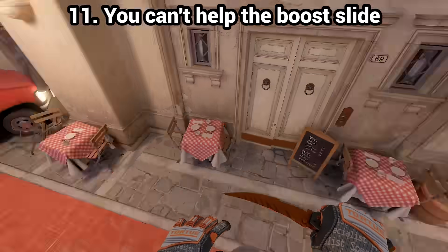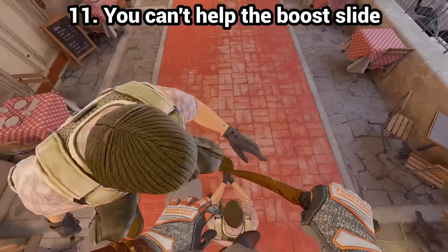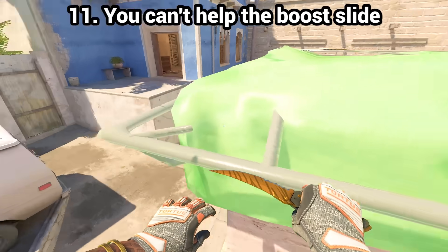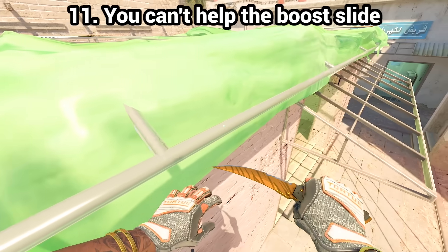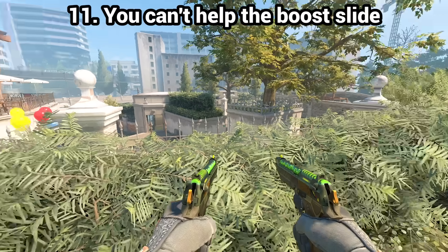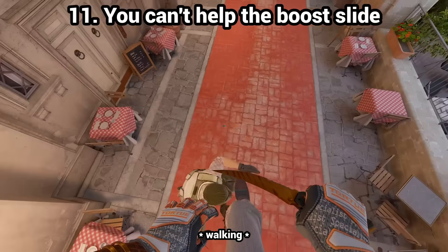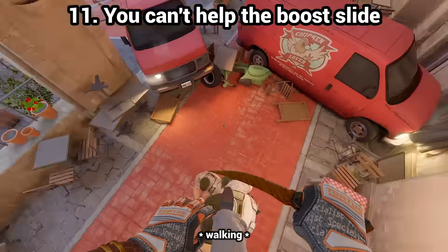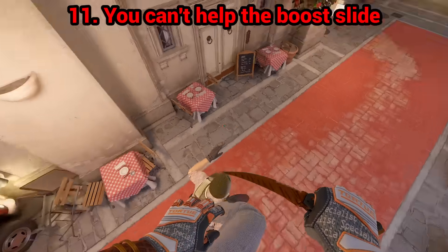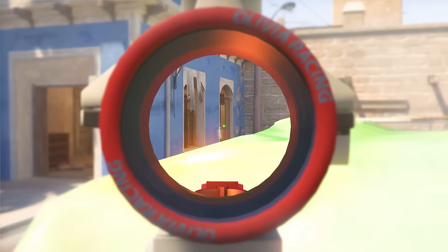Myth number 11: you can't help falling off from a 3-man tower. Developers have made it so that if you build a 3-man tower the top guy starts sliding in the direction they're facing, to prevent tall towers in the middle of nowhere. But there are still plenty of spots where skyboxes hold you in place. However, if the top guy walks (holds shift) the sliding is way slower, meaning you can help yourself stay on top for longer by simply always walking up there.